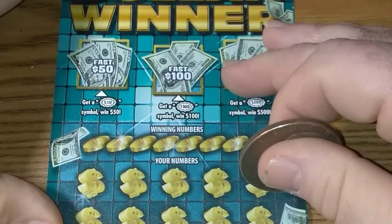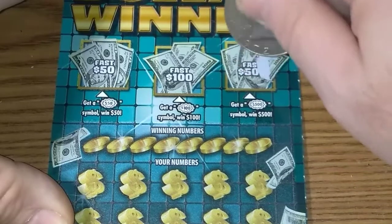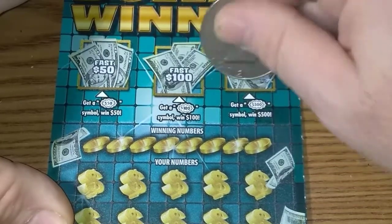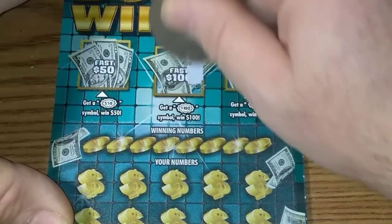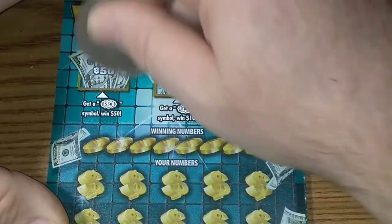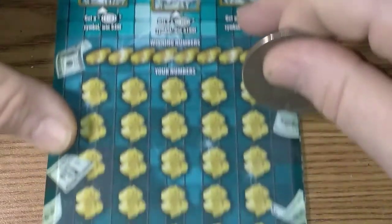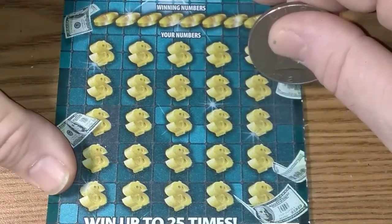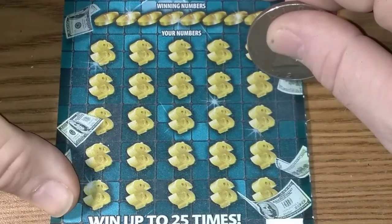Let's zoom right in and scratch off the bonus areas first. See if we can get $500 — that'd be great. That is a pot of gold, no good. The moon — can we get $50? No, that is a ruby. Alright, let's go symbol hunting. I ain't done that in a long time.